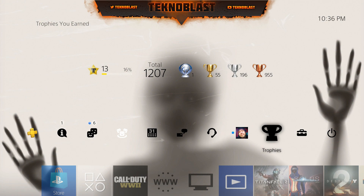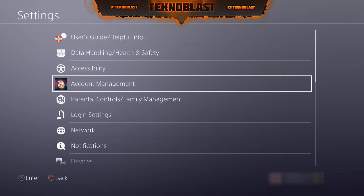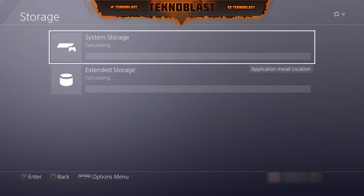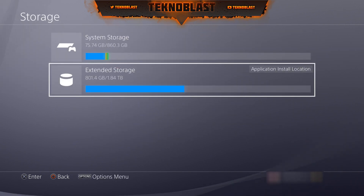Go to your crossbar at the top and go to Settings, then scroll down to Storage, and then pick which hard drive the application or whatever you want to delete is on.